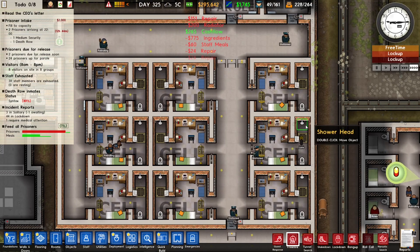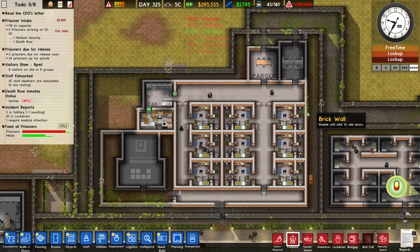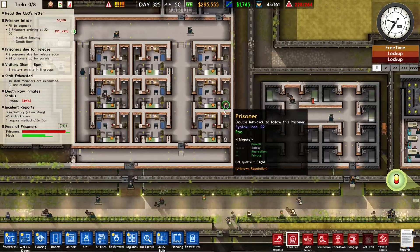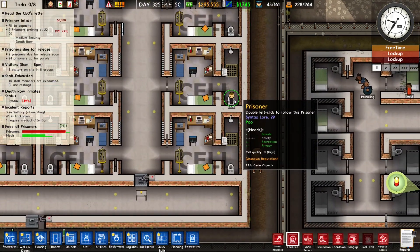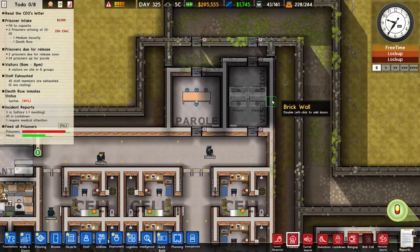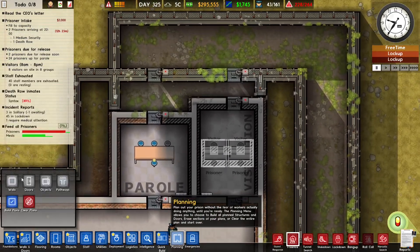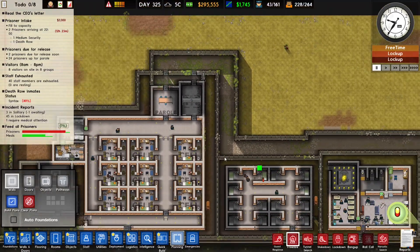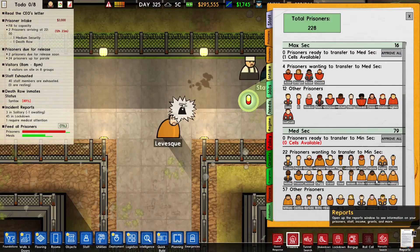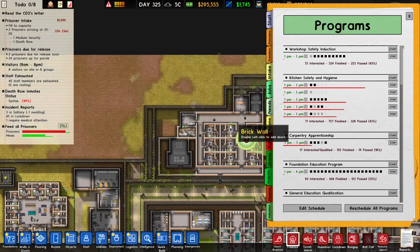In this area I don't have any common rooms, no gym, no yard — that's because death row prisoners never leave their cells. They're going to stay in their cell and will sometimes go to the visitation station if they have a visitor.